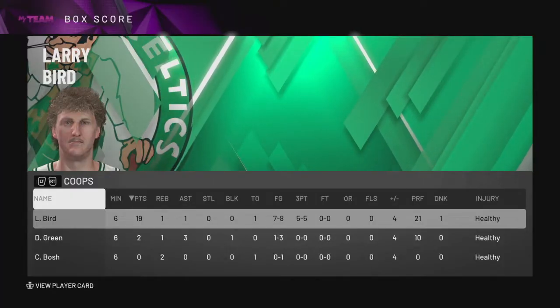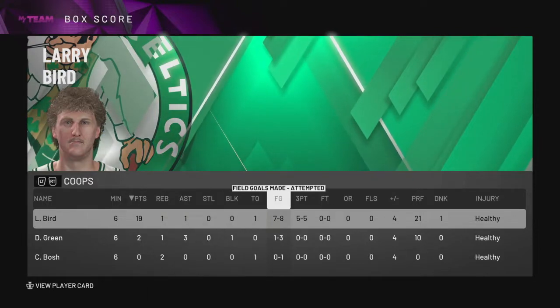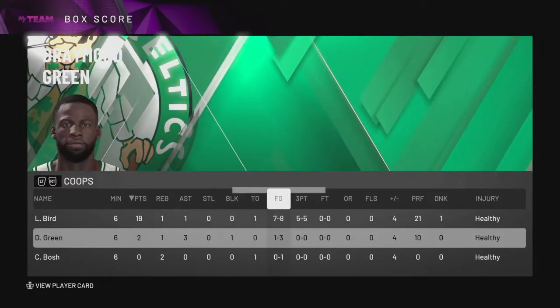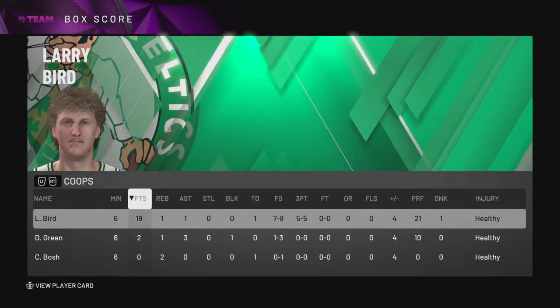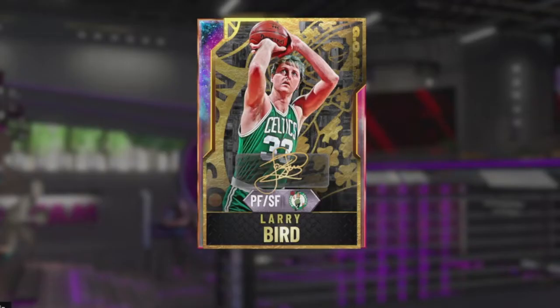Oh, don't do it to him Larry — are you serious?! Oh my goodness, he's a maniac, he's absolutely insane! Larry Bird had 19 points, seven of eight from the field, five of five from three. He should have had a few more assists but Draymond Green and Chris Bosh missed some wide-open shots. Larry Bird was able to compensate for any flaws in their game and just went absolutely crazy.